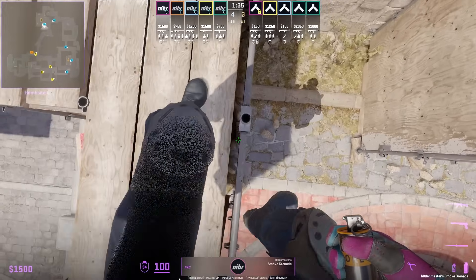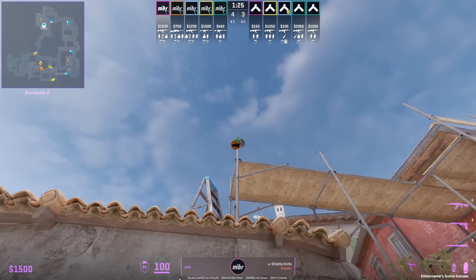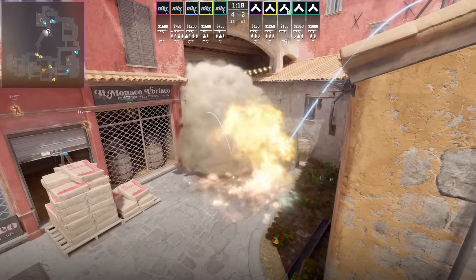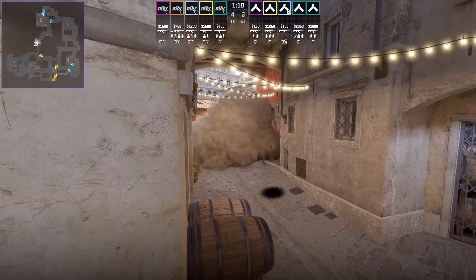Top banana card retake nades from Exit, who's on top of first oranges. Use positions as shown, stands up, aims here for the smoke — left and right click throw. For the car molotov, aim here, left click throw. The interesting thing about the smoke is it lands on top of half wall, so the Ts won't be able to boost on top of logs to see over the smoke.